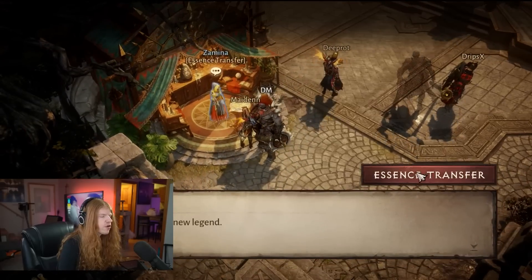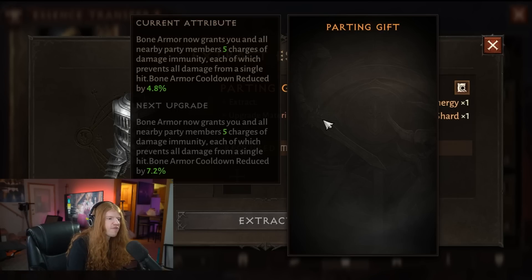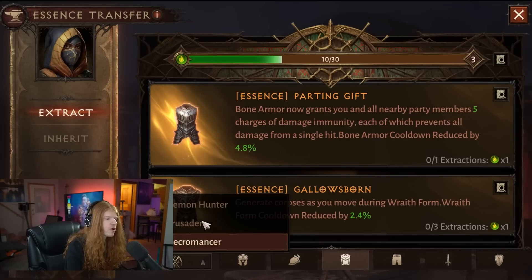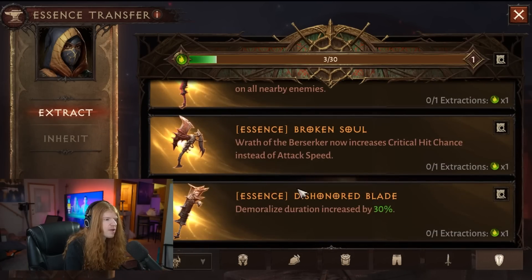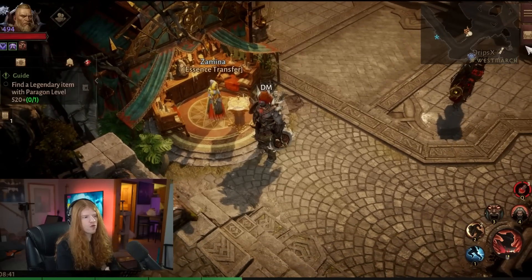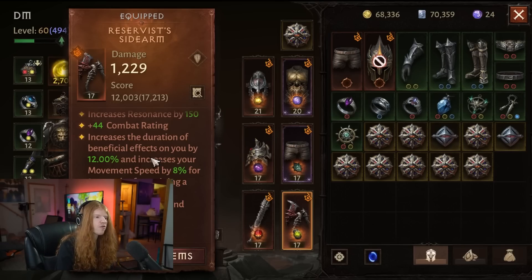The good thing about increasing your beneficial effect duration is it works on basically every class. Even classes like the Necromancer — when it comes to things like Parting Gifts, we'll have a very amazing combination because now that we have the Essence Mastery System, it actually reduces the cooldown of some of these abilities as well. For instance, going back to the Barbarian — one of the best off-hands in the game increases your critical hit chance and attack speed, but it also reduces the cooldown. So if we reduce the cooldown and also increase the beneficial effect duration, we're burning the candle on both ends and moving towards 100% uptime.